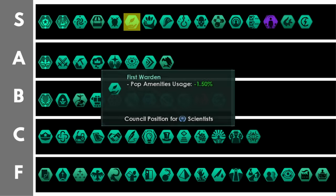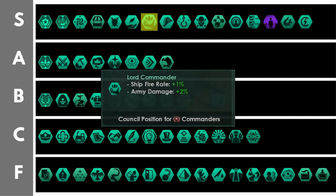The first warden is a very simple position but very powerful — it reduces your pop amenities usage by 1.5% per level. Combine this with dictatorial and possibly the ascension perk One Vision and you can at least halve your pop amenities usage if not get it even lower. The efficiency you can have from your pops by reducing pop amenities usage is so crazy. The Lord Commander grants 1% ship fire rate and 2% army damage per level. Getting an extra 5 to 10% ship fire rate for a council position is very nice — not quite as powerful as some other bonuses in this tier but still a very good, very solid councillor position.